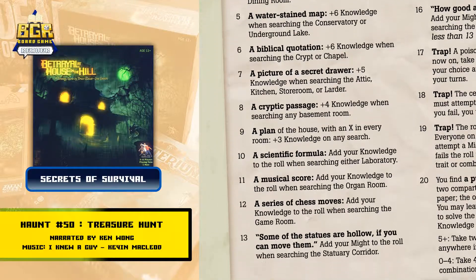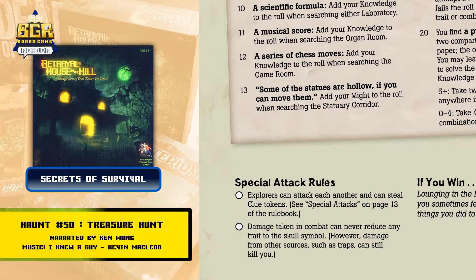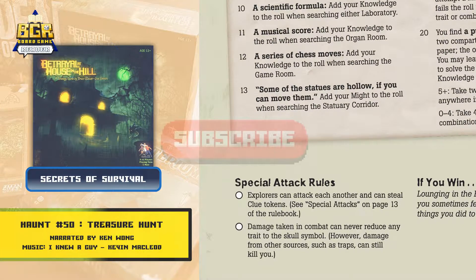This page shows a table of 20 clues with their explanations and results. Special attack rules: explorers can attack each other and can steal clue tokens. See special attacks on page 13 of the rulebook. Damage taken in combat can never reduce any trait to the skull symbol. However, damage from other sources such as traps can still kill you.